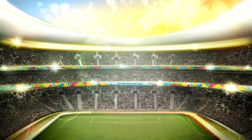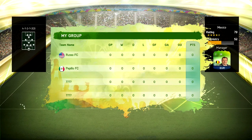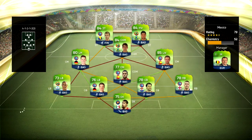Before we get into this one, if you guys are interested in purchasing any Ultimate Team coins, make sure you go check out uFIFA.com. All the links will be in the description below, and please use the discount code Russo for 5% off at checkout.